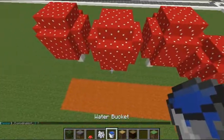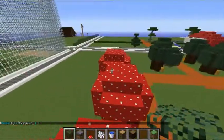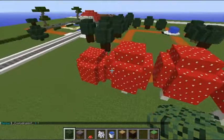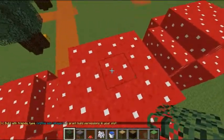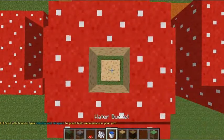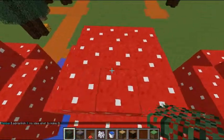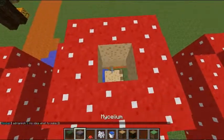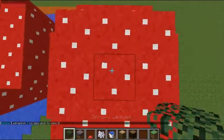Next, you'll need your bucket of water and your leaves. That little mushroom is going to be a different texture, so I'm going to just do the tall ones. Punch two holes in the top and the middle, place the water, and cover the hole with leaves. Same thing for this one and this one.